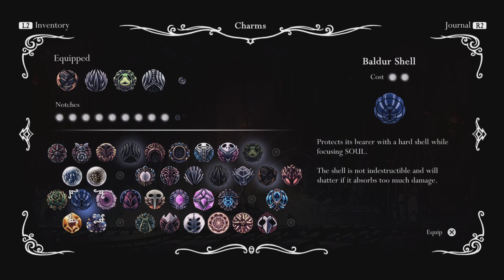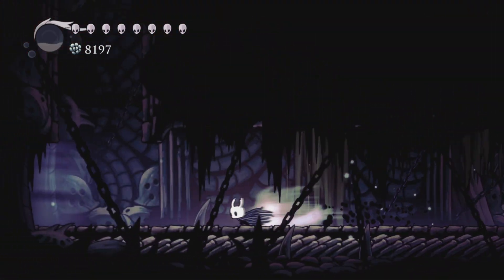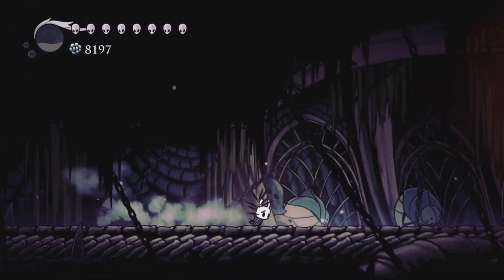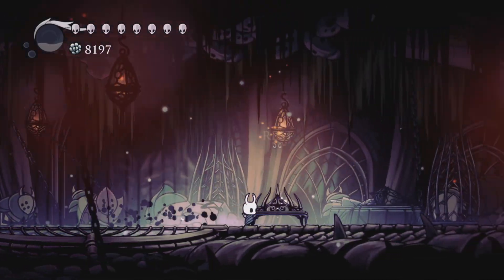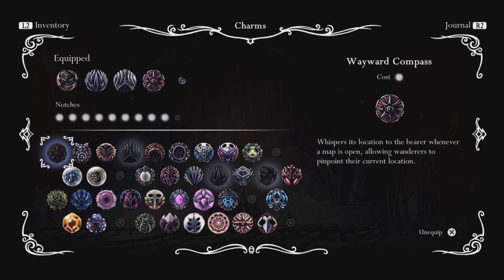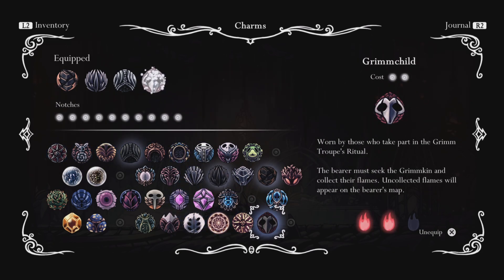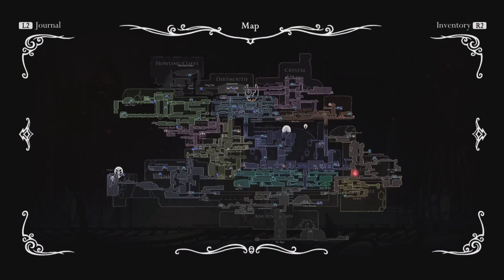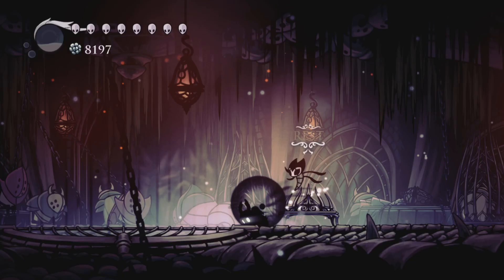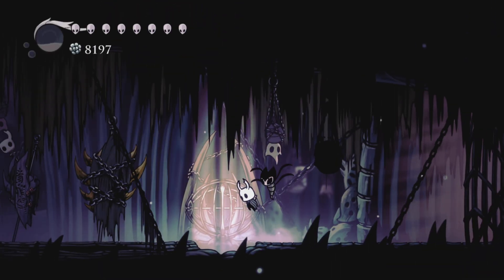I'll take off the Spore Shroom and put on the Compass. But before I do anything, the last flame that I needed out of the three is actually at the bottom of Kingdom's Edge. So I'm going to take off Grubsong and the Compass and put on Grim Child. And on we go to get that flame. Then I'll go over to the Tramway and get to a Stag Station, then head over to Crystal Peaks.